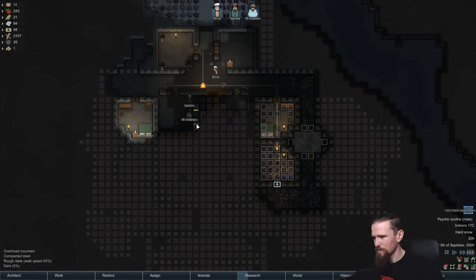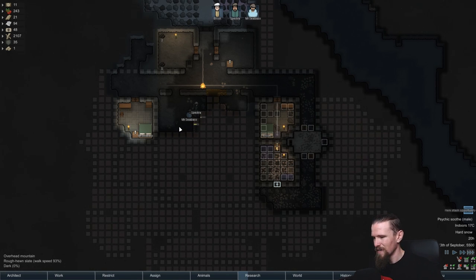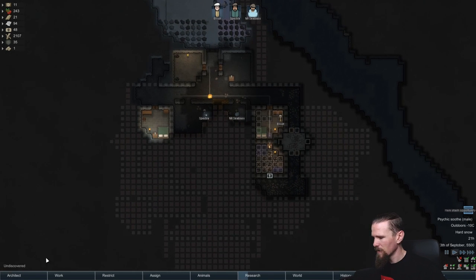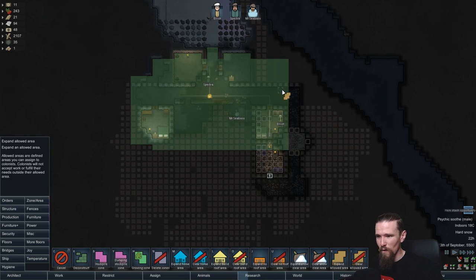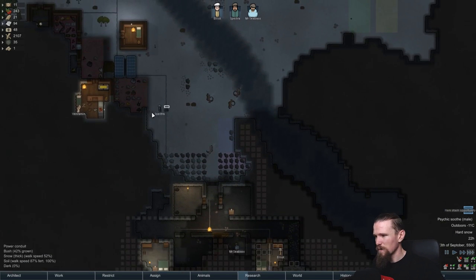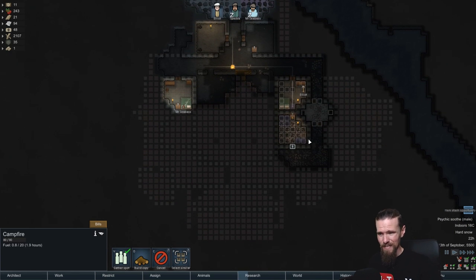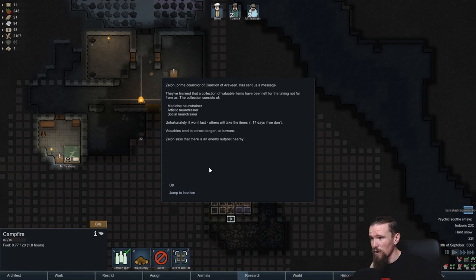I feel like maybe leaving one of these in here will just be good even though it's going to be right in the center - it will just give them a little bit more safety which I'm on board with. Spectre, thank you very much for your good work there. You know what, we need to expand our cleaning zone again and we are actually over the episode time at the moment so we will be wrapping up very very shortly. We're just going to go ahead and chuck that into the cleaning area so that Spectre will be able to do just a little bit of that. We'll deconstruct that just so that we're not putting anything else into the fire right now.